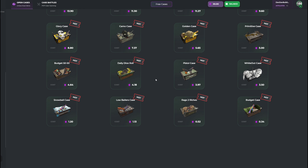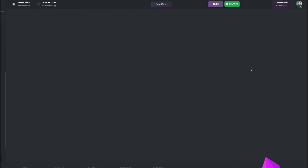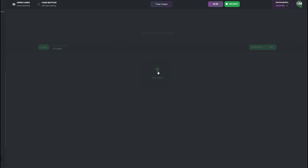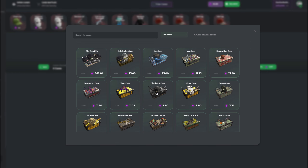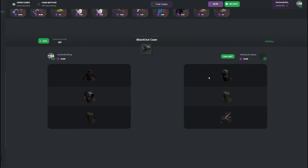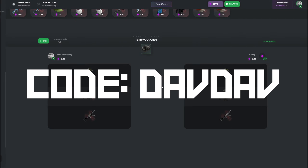This video is sponsored by rustclash.com. They are the evolution of rust gambling sites. Here you can buy skin cases and open them with the chance of winning something more valuable and increasing your balance. If you want to double the potential winnings, you can do battles and open cases against other people or a bot if no one is around, to have the chance of winning both skins. If you are interested, link in the description down below and use code DAVDAV for free cases. Good luck.